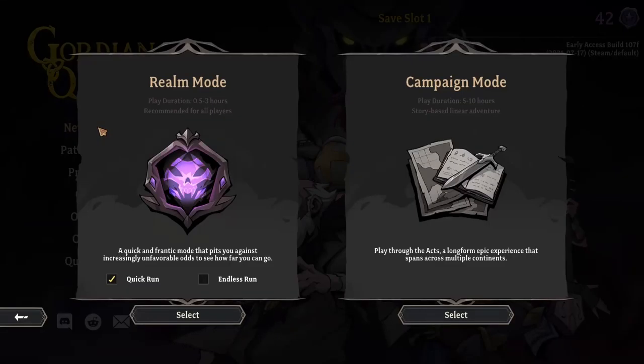Okay, let's head over into new game and take a look at what's going on. There's a campaign mode — this is a story-based linear adventure. There's a little bit of randomness in it, but most things are sort of set in stone. You'll get access to most, if not all, of the heroes throughout the campaign and you can kind of swap between them. When I started playing, the campaign mode was the only thing available — there wasn't a realm mode at the time, so I did play quite a bit of campaign.